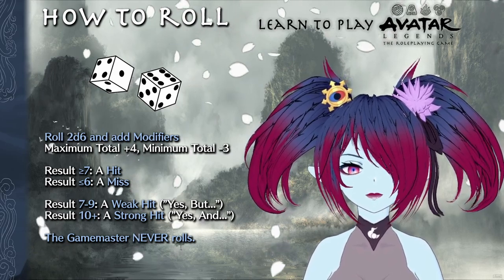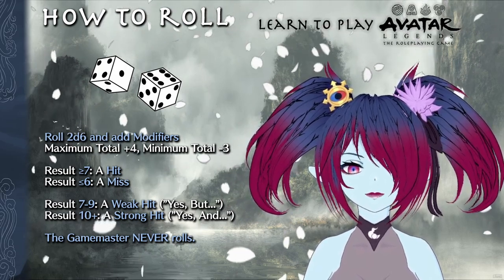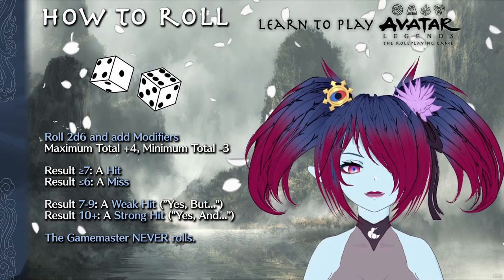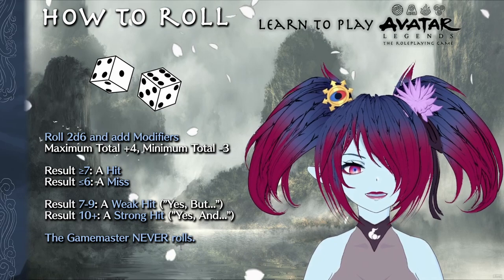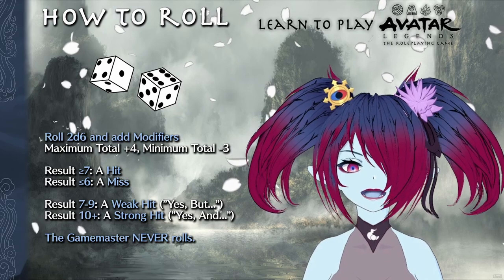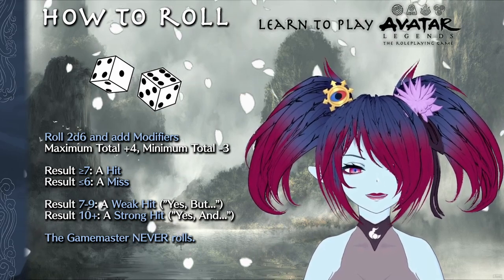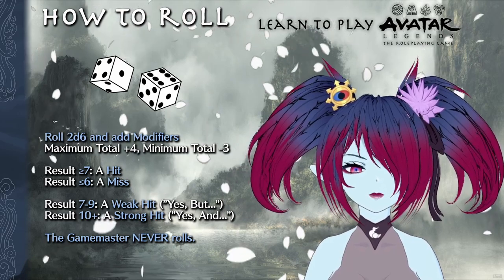The total minimum modifier is minus three. For example, if you are asked to roll with harmony, you make the roll and add your harmony score to the result. The final result after applying modifiers is then compared to the following: anything greater than or equal to seven is considered a hit, while anything less than or equal to six is considered a miss. A seven to nine is considered a weak hit, or a 'yes but.' A ten plus is a strong hit, or a 'yes and.' It's important to note that a miss isn't strictly a failure — the GM is meant to ramp up the tension and twist what you wanted to do to make things more interesting. Each roll is triggered by a move, which we'll discuss in a moment.